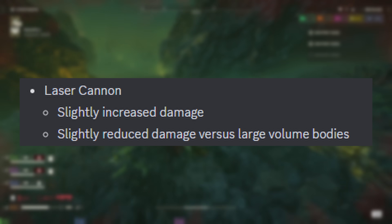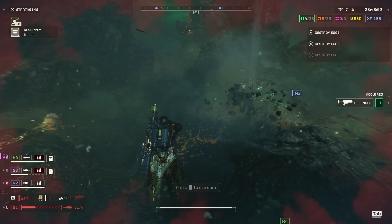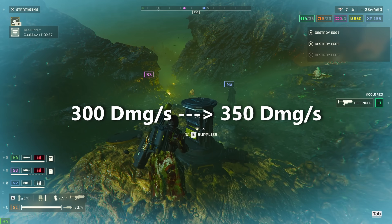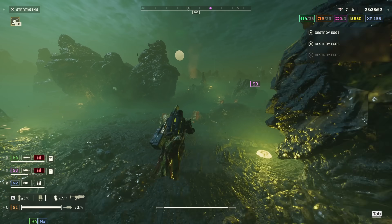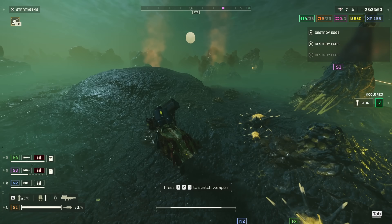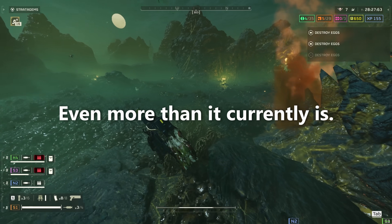Laser Cannon: slightly increased damage, and slightly reduced damage versus large volume bodies. In terms of the damage buff, the Laser Cannon now deals about 350 damage per second, up from 300 per second. That's a pretty sizable buff, but in return its ability to deal damage to large volume bodies — which I assume are things like Charger and Spewer butts — has been reduced. This change further emphasizes the need to aim for weak spots on enemies and makes it more of a precision weapon.